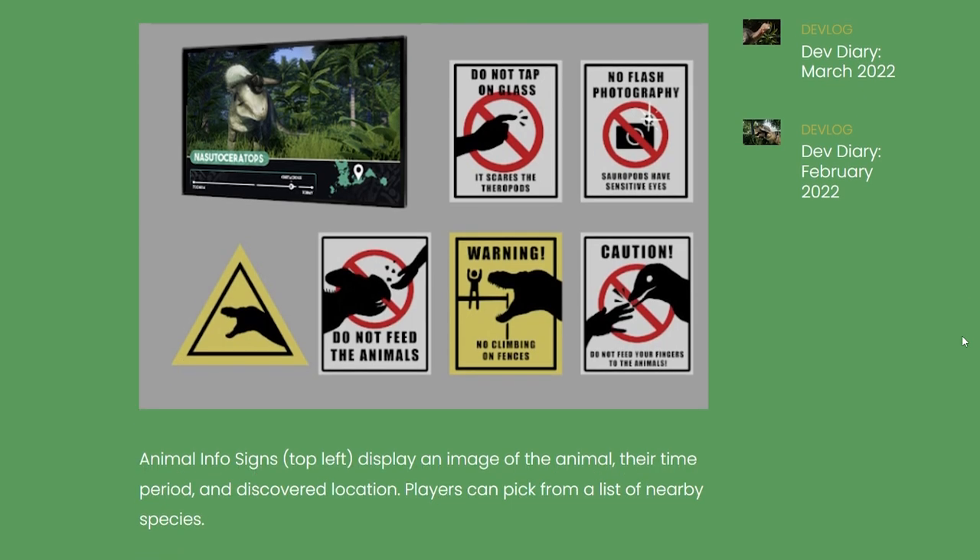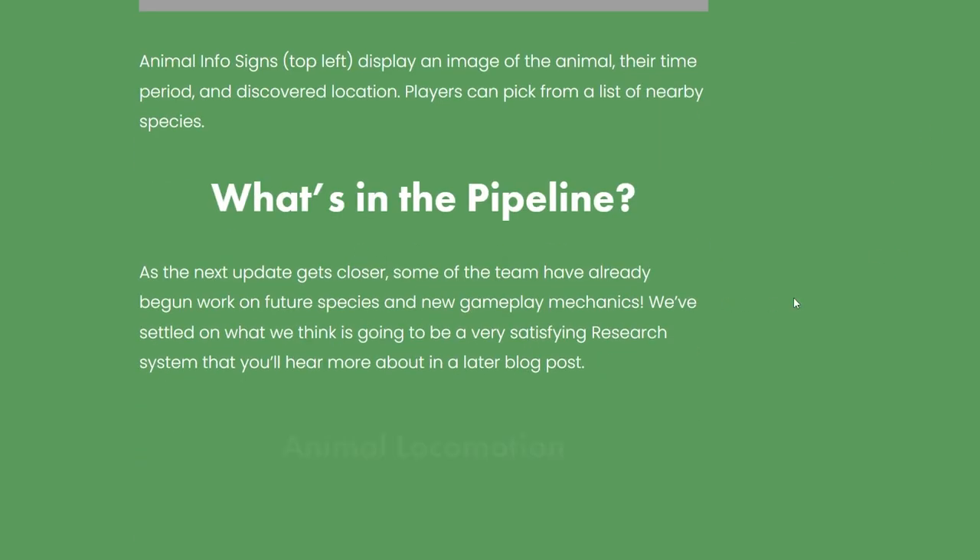So it looks like we have a little preview of the signs right here — little education boards. Adding a little bit of education to your parks is always great. Animal info signs display an image of the animal, their time period, and the discovered location, and players can pick from a list of nearby species. Very similar to Planet Zoo — you place this like a little billboard item and select the animal outside their enclosure to let your guests know what's inside. I also love the humorous ones: 'Do not tap on glass — it scares the theropods,' 'No flash photography,' 'Do not feed the animals,' especially 'Do not feed your fingers to the animals.' Very important. And 'No climbing on fences or you'll get swallowed whole by a T-Rex.' I love that — a little bit of character in your parks.